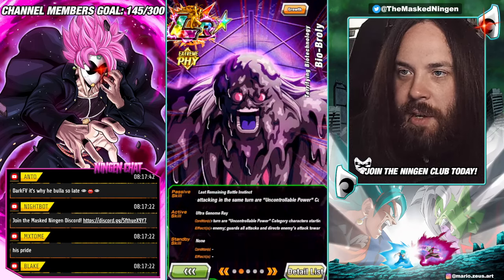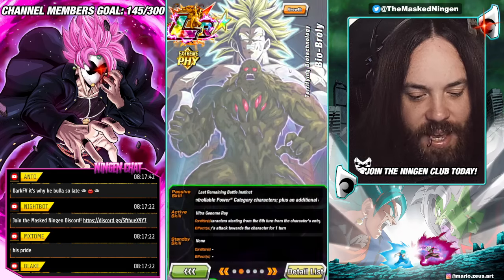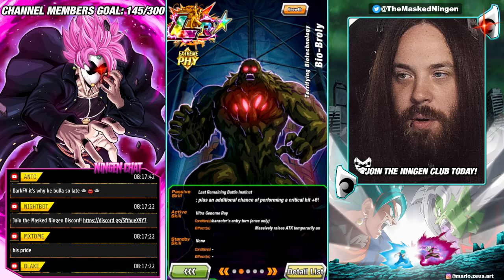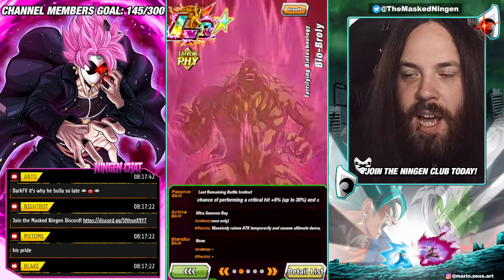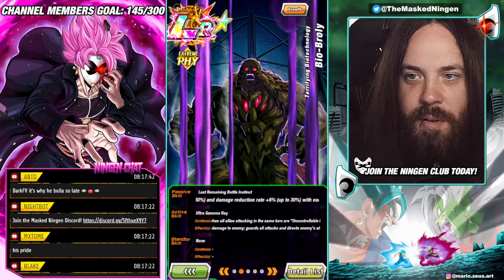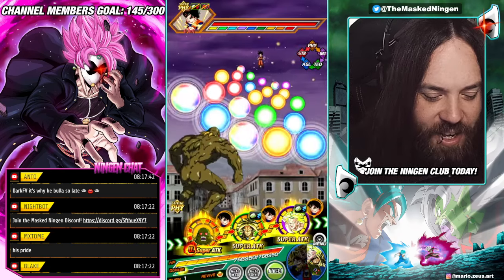Because the active skill counts as him attacking, it activates his passive — so he's attacked and gets the extra damage reduction. Because you have to wait until turn 6, that's when he's built up the full damage reduction from the build-up. On the turn where you use the active skill, if you use it straight away he has all attacks targeting himself but then he has guard and 90% damage reduction, so that's pretty good.